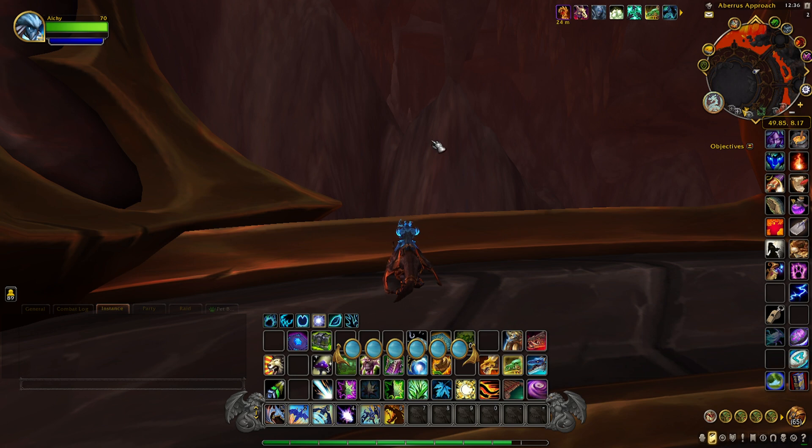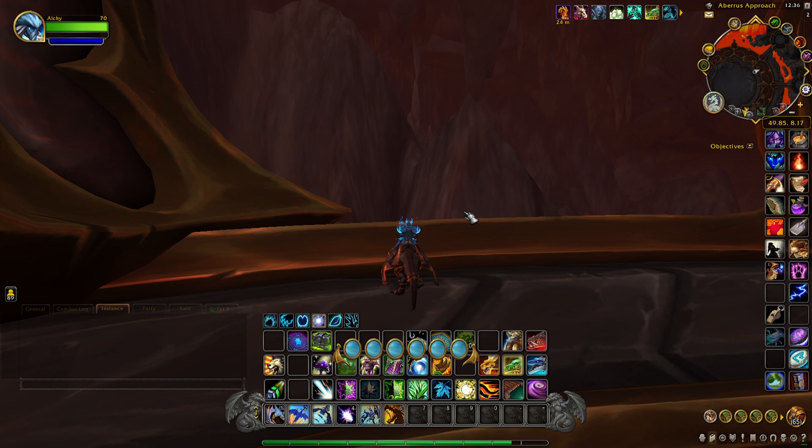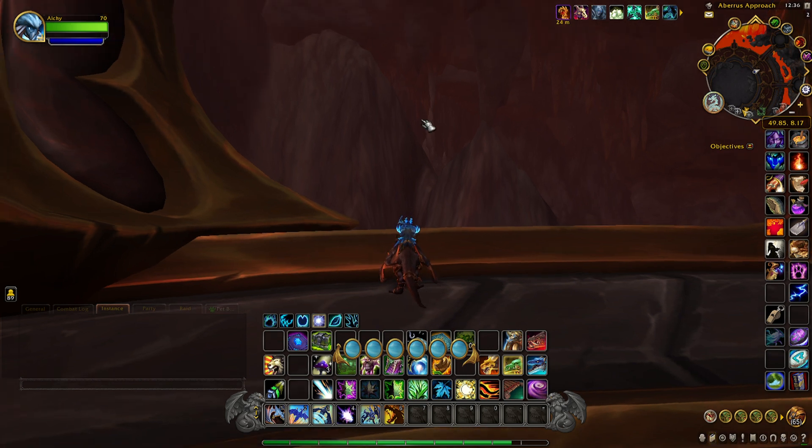Once we get inside the cave, in order to access the chest, we're going to have to click some empowered gems — different colored empowered gems that are on the ground in a certain order. Let me show you exactly how it all works and show you where to find the cave.